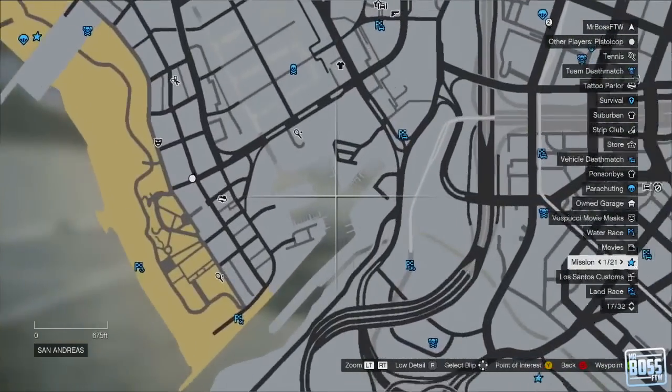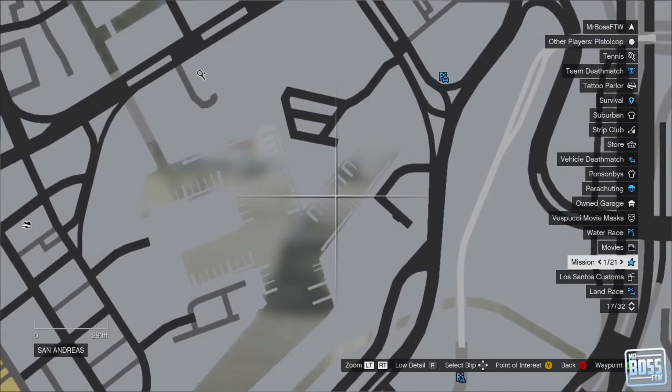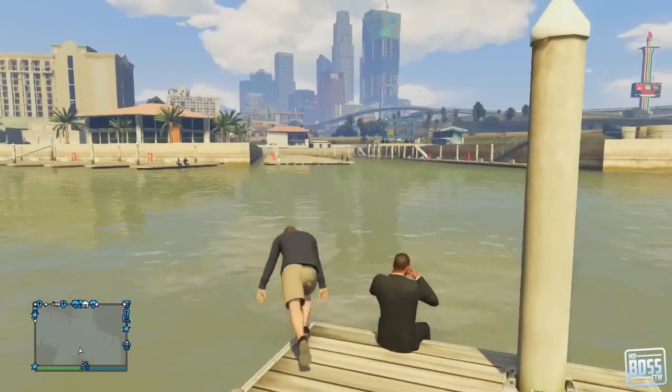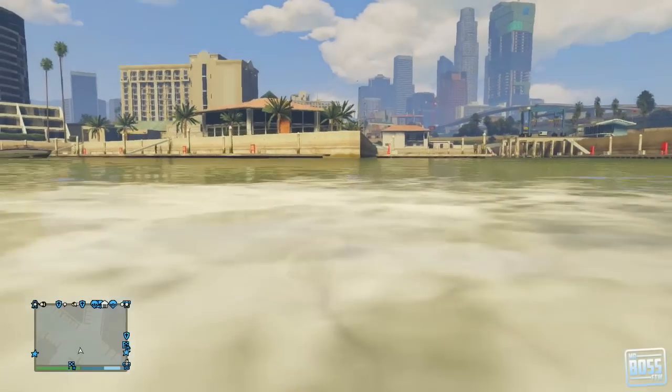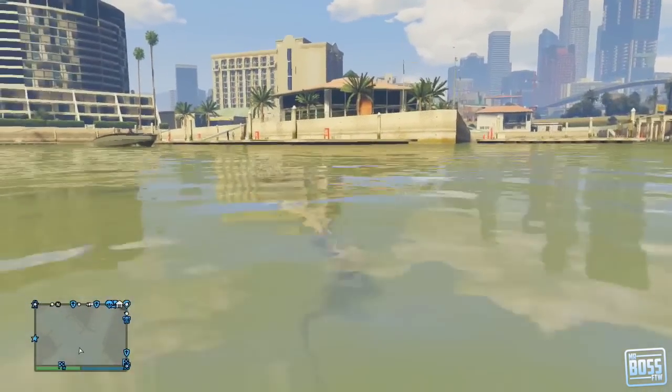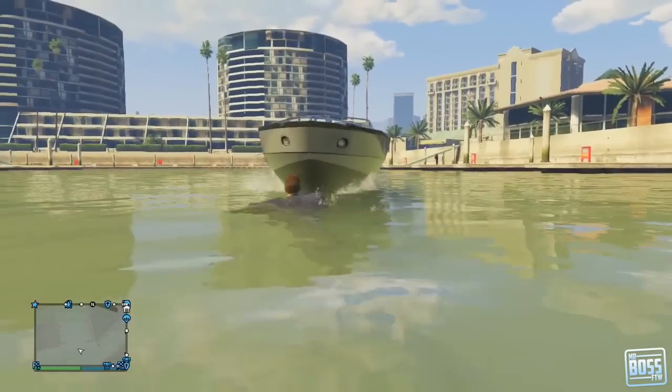What you want to look for is kind of the Vespucci Beach area. There are these docks that are going to be towards the airport — you can see it on the map right here, it's in San Andreas. What you want to do is really just dive in the water and look for any boat taking off. There are going to be various people pulling into docks and pulling away from the docks, and what you can do is just go up to the boat and take it.